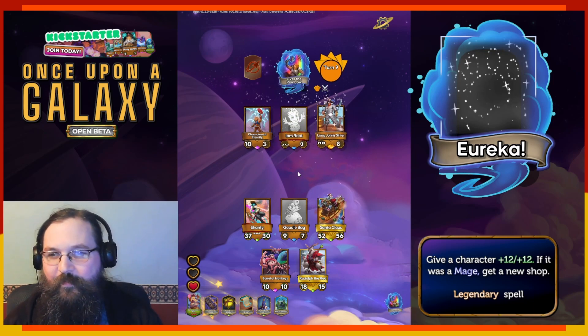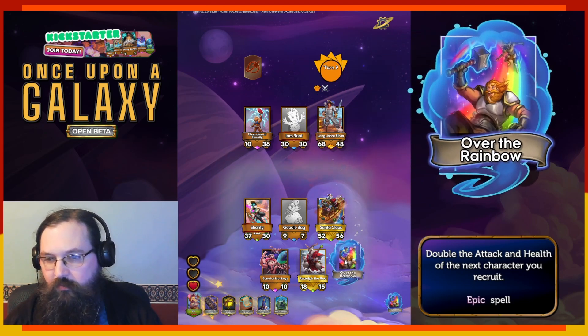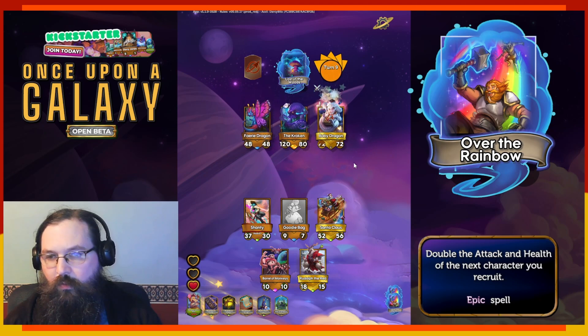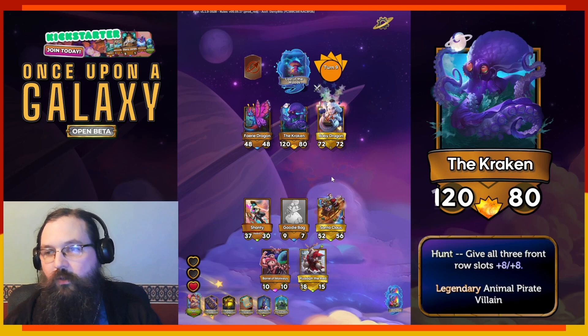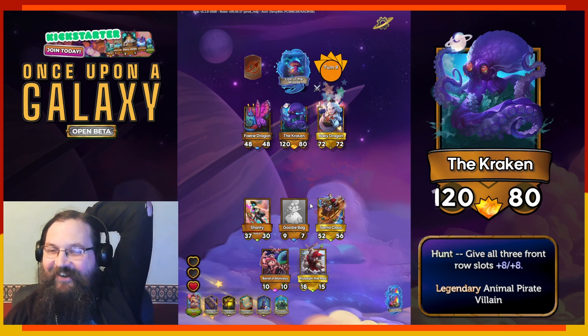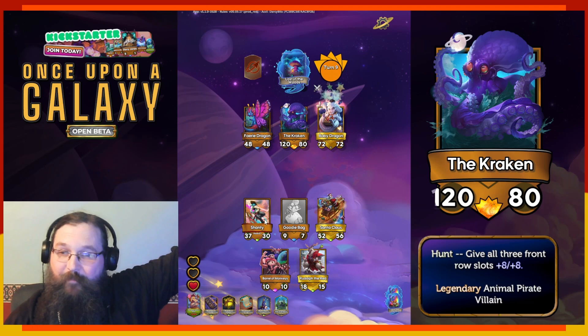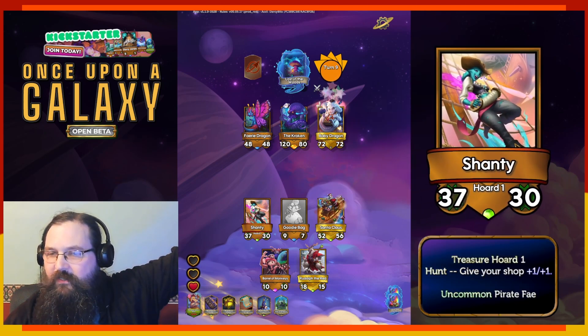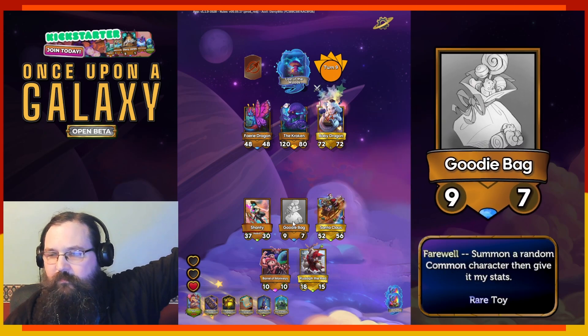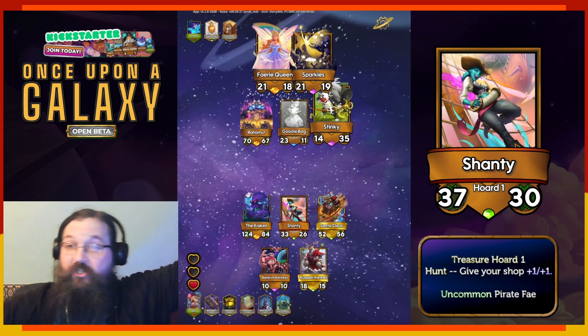This is so silly. Over the Rainbow — do we have a floating Over the Rainbow still? Oh, we can double down on this. Let's go. The Kraken's a pirate. Oh, we got there. Summons are a lot better suddenly too, because this can buff slots. Is Shanty done? Maybe. Shanty is growing decently because of that treasure hoard I gave her. I don't think Goodie Bag matters. Let's just take the Kraken. That's awesome — that's so good. I think we're suddenly back in this.